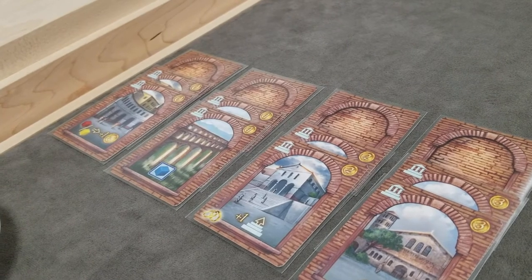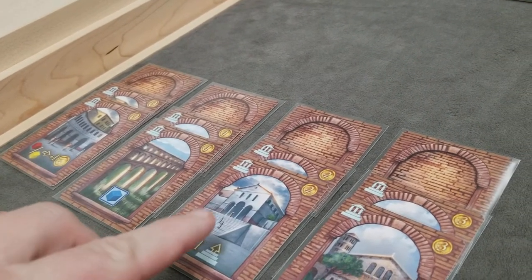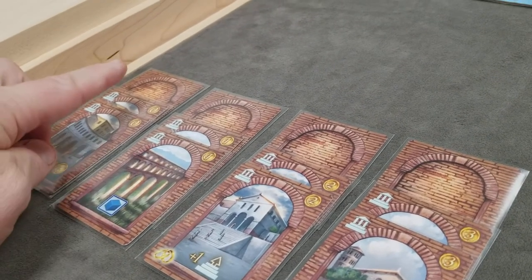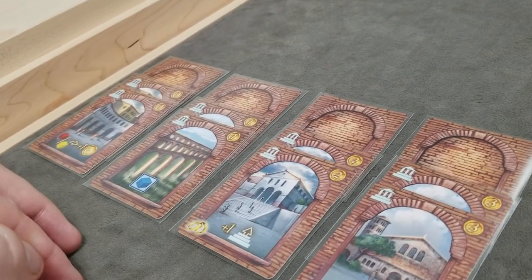Next, lay out the 12 building cards. There are 4 types of buildings, 3 cards each. If this is a 2 or 3 player game, 1 of each building type will not be used, so you'll just start with 8 available buildings.